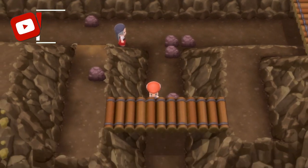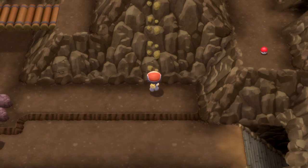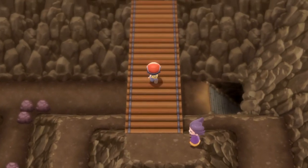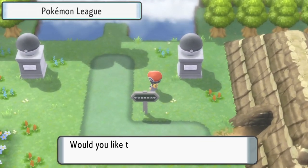On this floor we're going to see a trainer just to our left. We're going to go past them, carry on going down, then go to the right and then go up these rocks here where Bibarel makes yet another heroic appearance. Go past the final trainer there and if you carry on going up over the bridge and all the way to the end you'll come to the cave exit and you have made it to the Pokemon League.